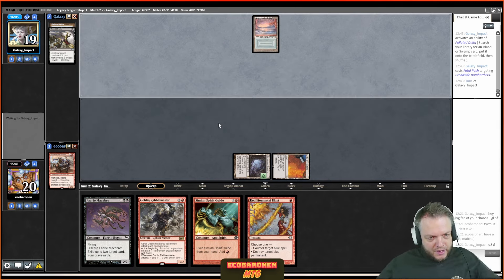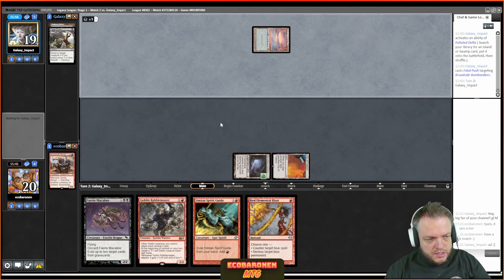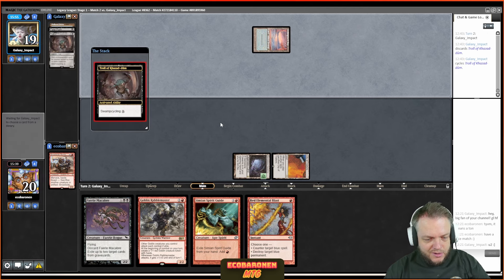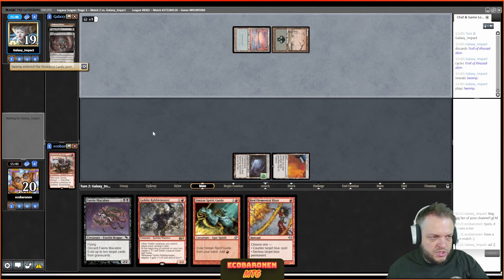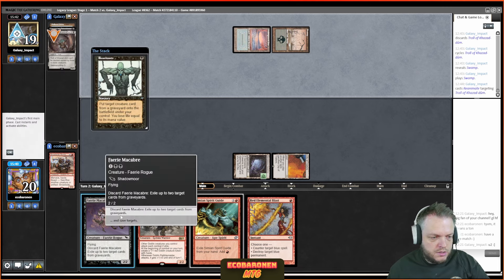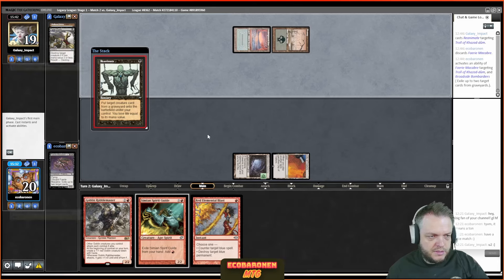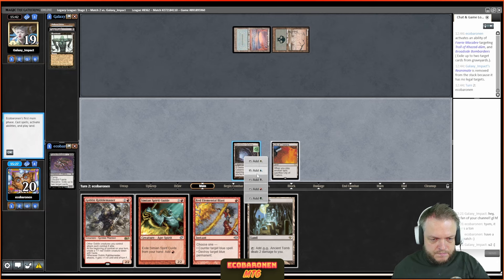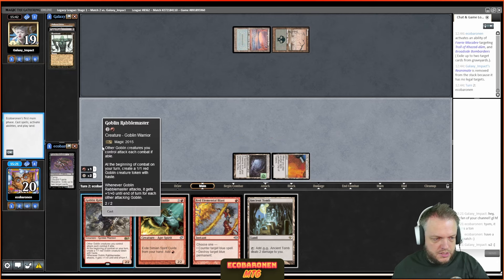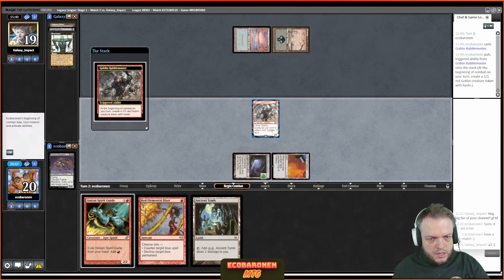Pretty interesting. My opponent's got a Cycle Troll and a basic Swamp — hedging against Blood Moon. Here comes Reanimate and I'll counter it with Faerie Macabre — discard, exile that, and I think I'm supposed to exile my own creature. Get rid of those Reanimate targets — fizzled. I still play around Daze — I won't play my land — so let's see: Goblin Rabble Master, Daze me? I don't get Dazed. Get in for damage.